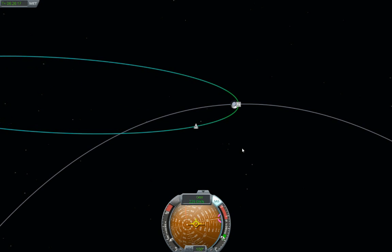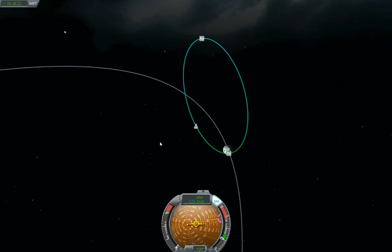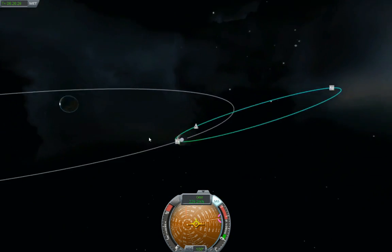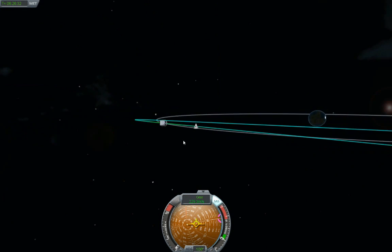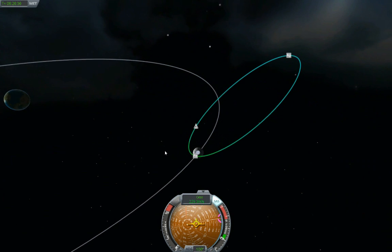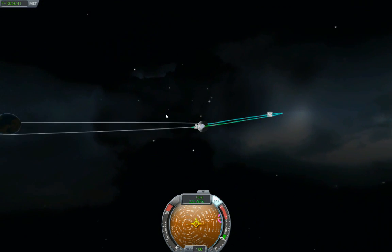Get that periapsis up — there we go. Periapsis 6,000, good enough for me. And we've got a pretty severe tilt going on. Our angle of orbit is just pretty bad. But that's okay, I'll make it work.